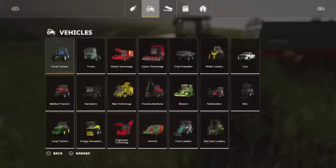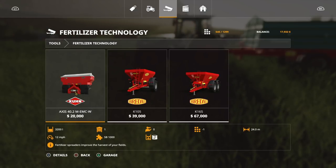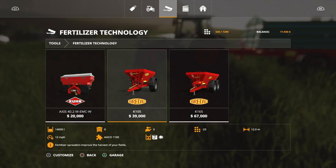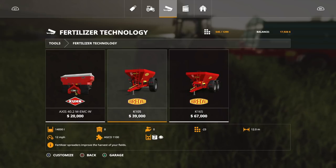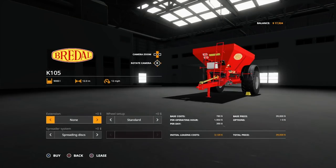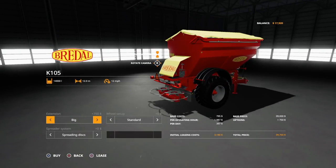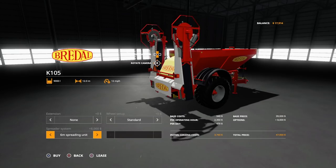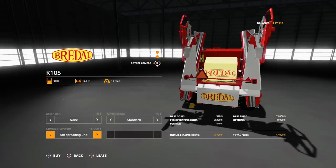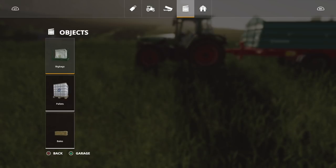First things first, we need something to spread the lime with. In the shop under fertilizer technology, we have two options from Brindles — the K-105 and the K-165. You can put extensions on it: small, big wheel setup, narrow tires, standard. Let's go with the six-meter spreading unit. I'm going to lease this thing for now because I don't have the money for it.